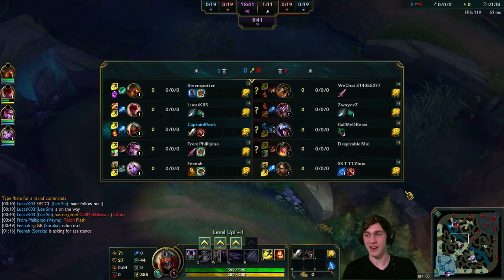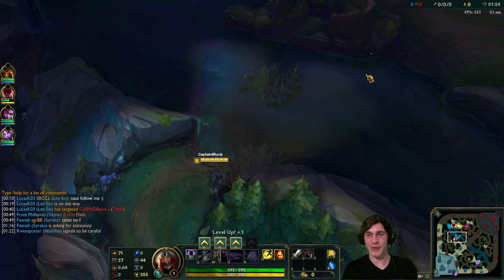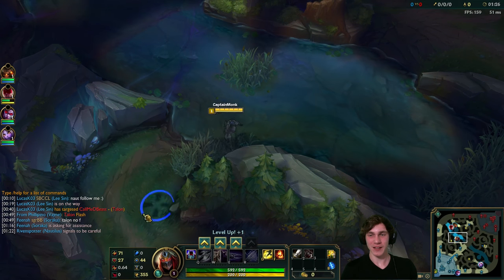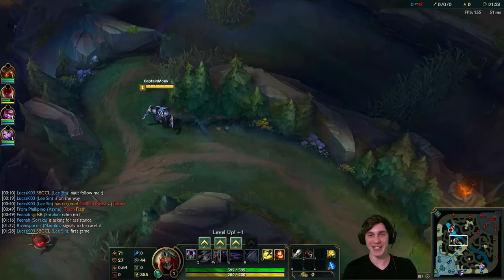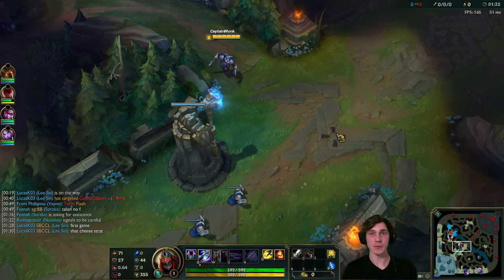Deathfire Touch on Renekton is a really strange choice, and Ghost and Stormraider's Surge on Talon is also a really strange choice. Looks like some shenanigans going on top lane but I'm just kind of doing my own thing here - I'm not heading over towards top side.